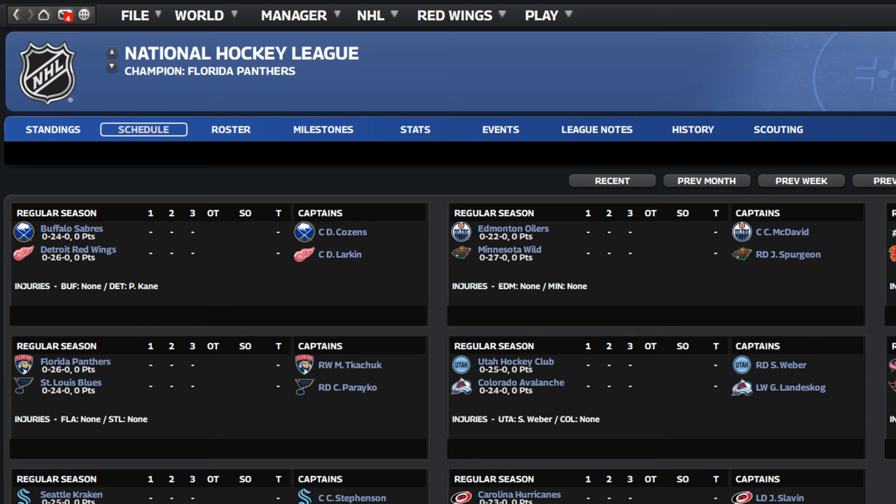The schedule screen has changed a bit — it now lists the captains beforehand and the layout is slightly different. Individual coaches now have specific tactical preferences and will get a bonus for implementing those tactics. You'll see them using those tactics a lot — for example, Guy Bouchard had that crazy system where he wouldn't forecheck and lined players up at center ice. That's now associated with him, so you'll see him using that in the game.